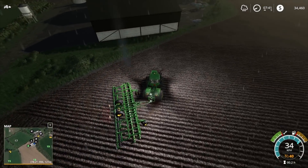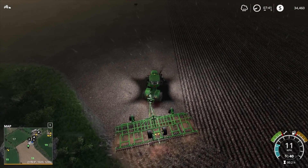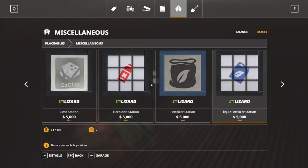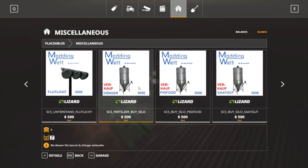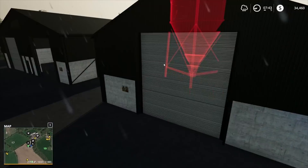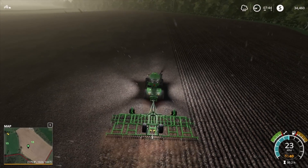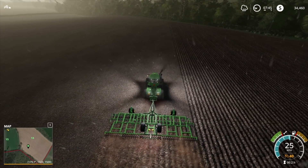Luckily with this modded plough we can actually do this at 30 kilometres an hour, so it makes us get through the field a lot quicker than we usually would, which is awesome. As far as our placeables go, we've got our water tank, and our fertilizer silo — I was thinking of running these along here somewhere. There's not really any other good spot to put them on our farm. I think somewhere along near where the lime station is will probably be a pretty good spot.